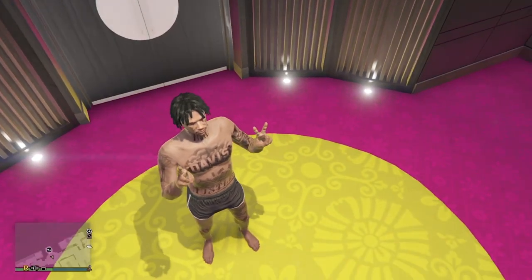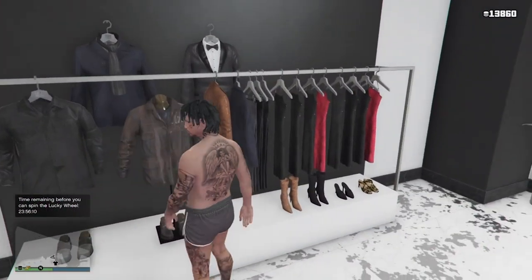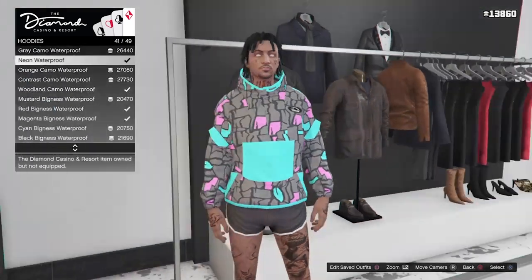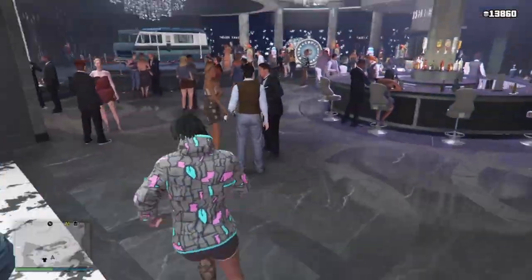All right y'all. For the first outfit, what you're going to want to do is make sure you make your way down to the casino. Once you're at the casino, head to the clothing section, go to tops, scroll down to hoodies, and then scroll down until you see neon waterproof. Now after that, you're going to take yourself out of the casino.